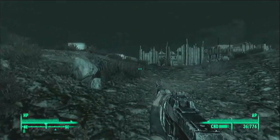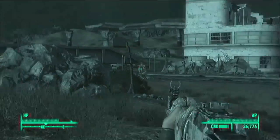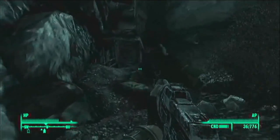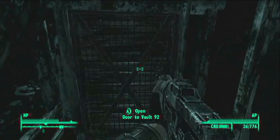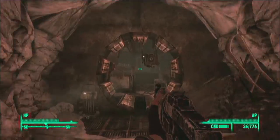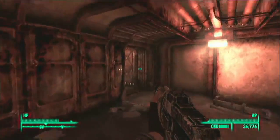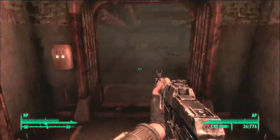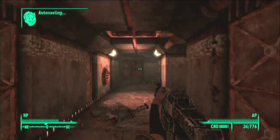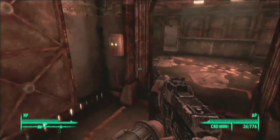I pop out and show you that there's a Deathclaw right there, because that's Old Olney over there. Come from the southwest to get there if you don't want to deal with too many Deathclaws. This vault is filled with Mirelurks, but they're also not that fun. Just follow the path — you'll see I'm going into a place called Sound Testing where you can play sounds that kill the Mirelurks. It's weird.